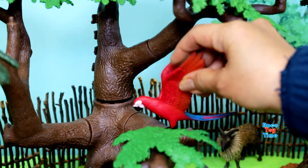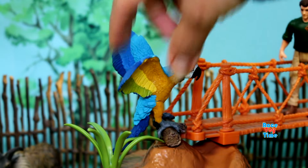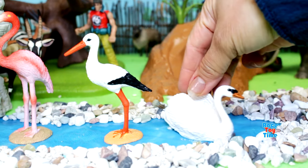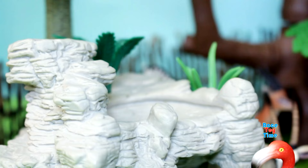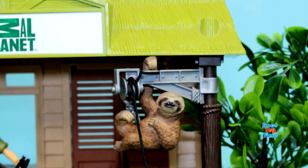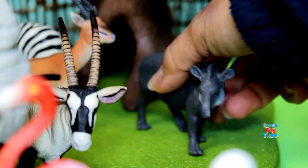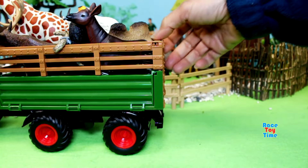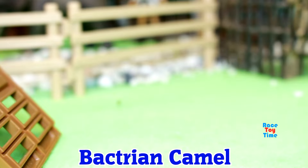Now let's put the animals inside the Care Center. Here is a Koala. Bactrian Camel.